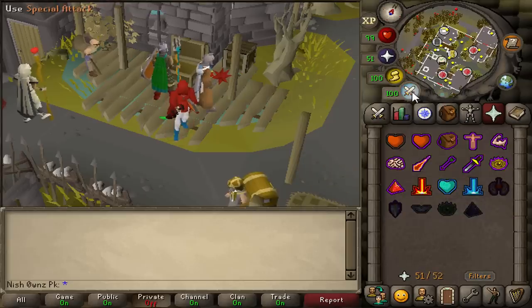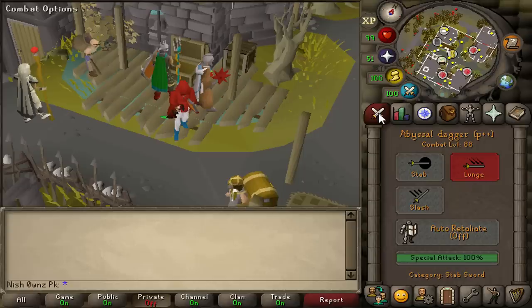Next, the special attack icon next to your minimap was previously only available for PvM, but now you can use the minimap for PvP as well.